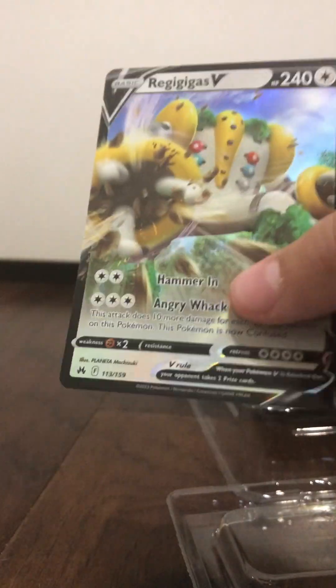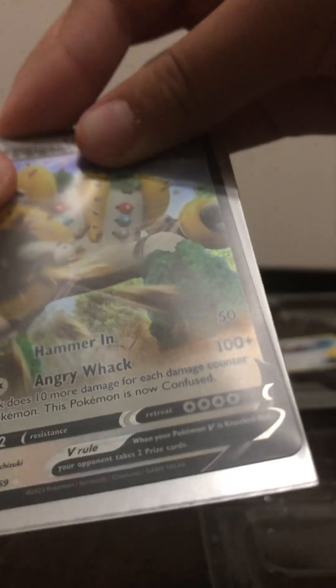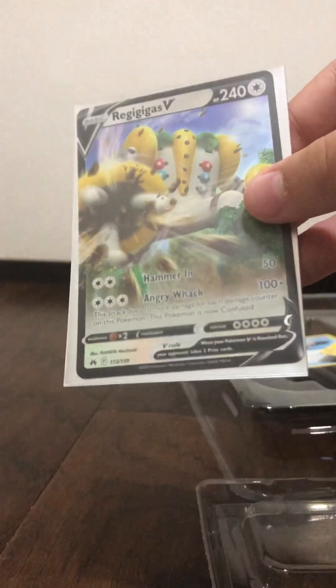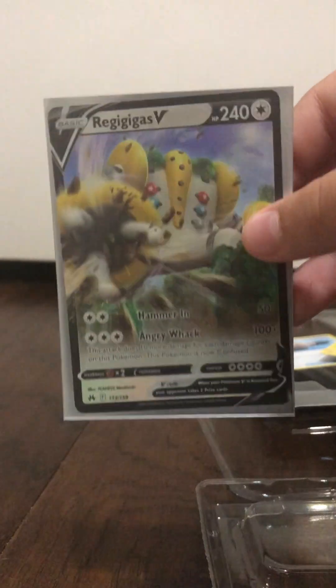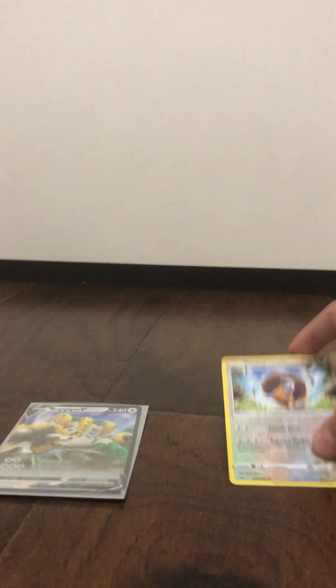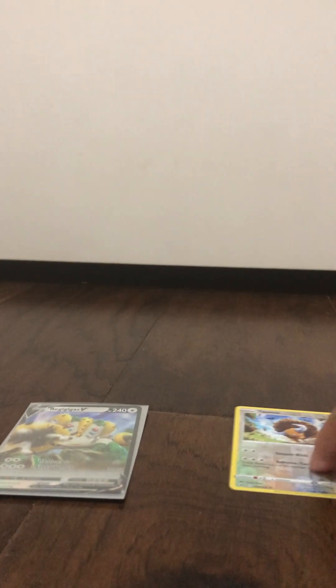Alright, so we're going to sleeve this up because it's a pretty cool card. We got our Eevee sleeves from another Elite Trainer box I had. And that would be our first rare of the box, if you're not counting Reggie Lucky, because that was a promo card. Nice. Alright, we're going to put that over here so you can see it, and then we'll put our reverse holos right there.